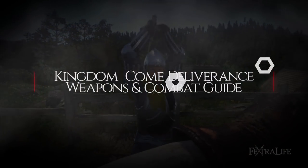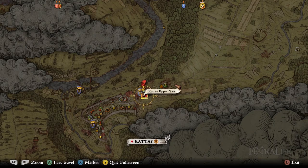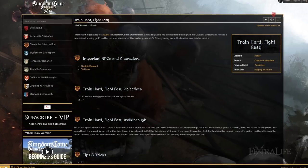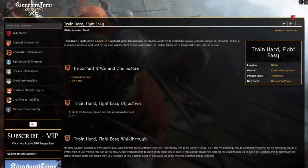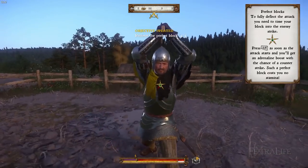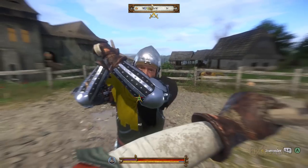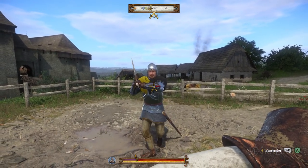I'd like to start out with some general combat information that may or may not be known to you. You unlock very important techniques from training with Captain Bernard in Rattay, so it is advised you complete the main quest until you receive the quest Train Hard, Fight Easy. This will allow you to dodge, parry, and feint, which are vitally important to the combat of the game. You can also riposte if you block at exactly the moment your opponent swings at you, hitting for good damage and giving you an opening.